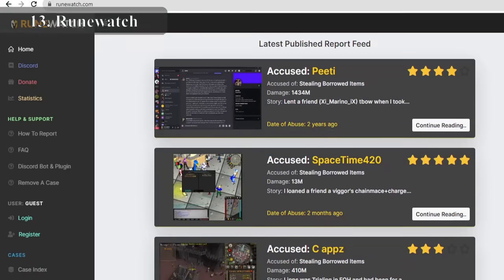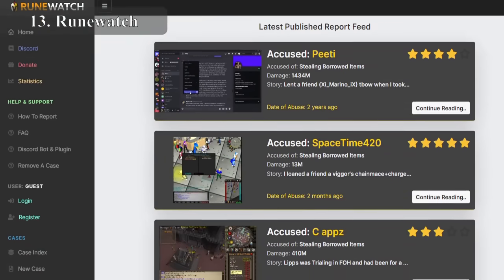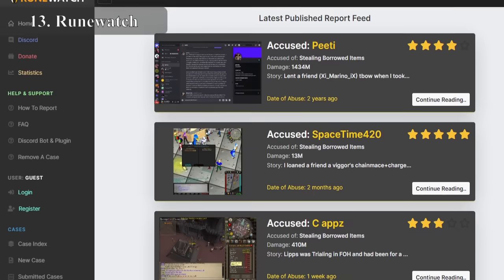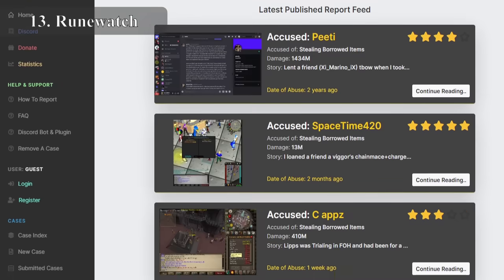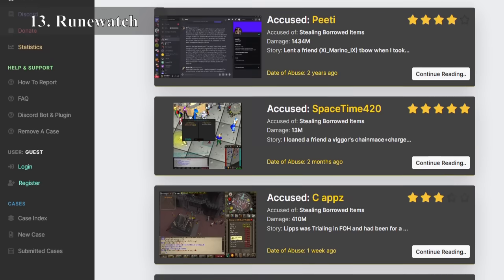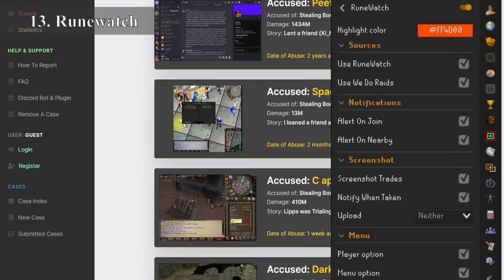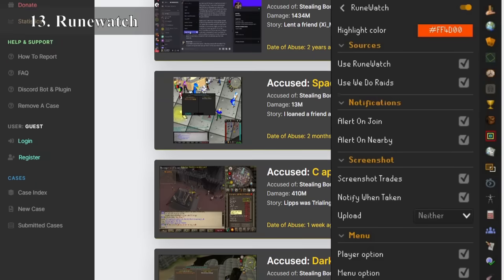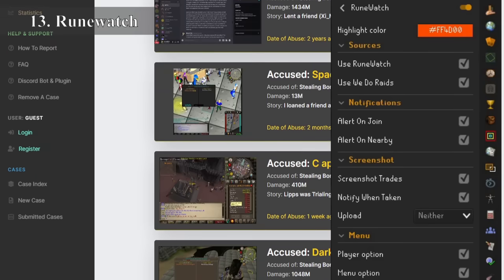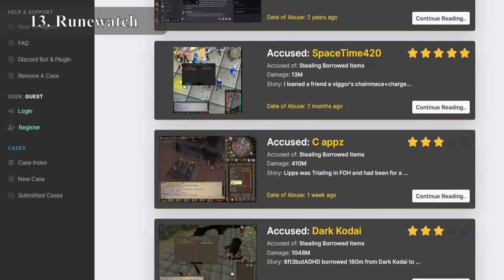Runewatch is the unsung hero of RuneLite. Any player that has reportedly scammed another player — such as not splitting in a raid or not paying up for a deathmatch — gets placed on a banned list, making it far harder to get into teams or deathmatches in the future. The best part is it tracks the names of players even if they double or triple name change. It runs in the background and most of us don't give it any thought, but it's single-handedly saving a lot of players from being scammed out of a lot of GP.